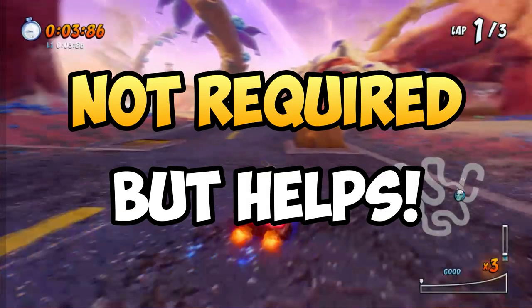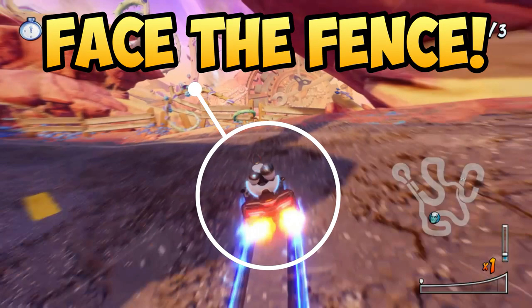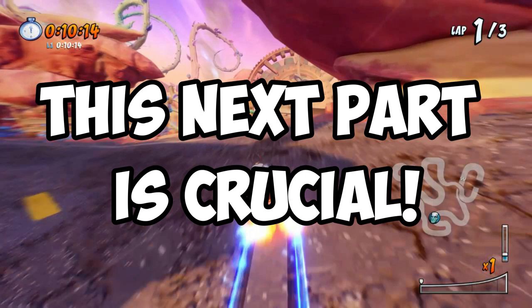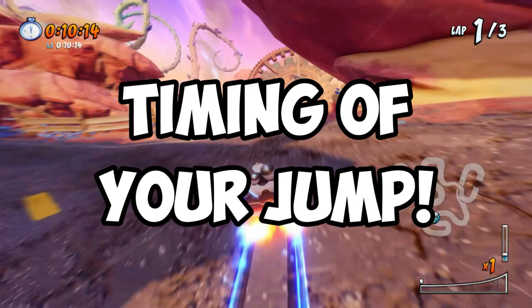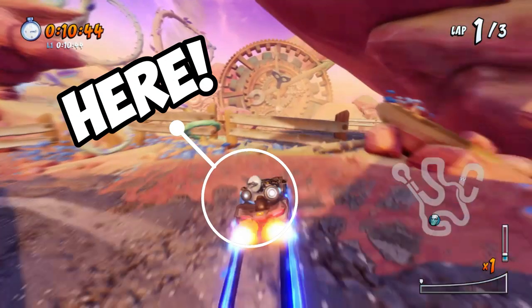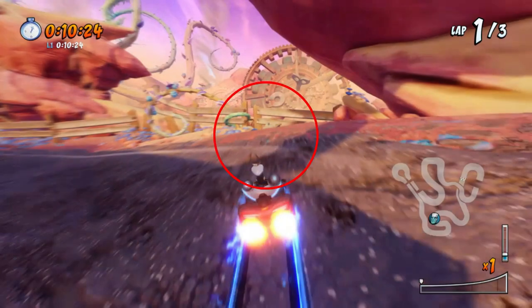Once you reach the point where you can actually see the shortcut, immediately stop drifting and align yourself until you are directly facing the fence. Now the next part determines whether you're able to make the shortcut or not, which is the timing of your jump. You will want to start jumping at this point right here, just after you ran off the road. This is a small bump that when timed right will allow you to jump over the fence.